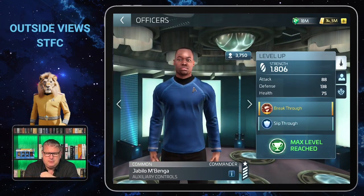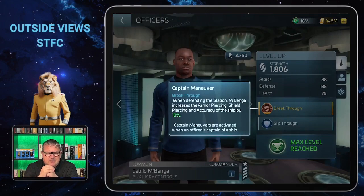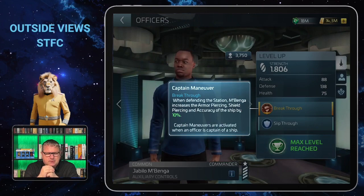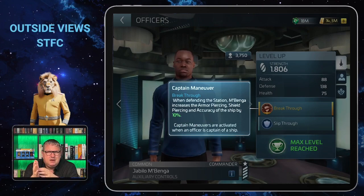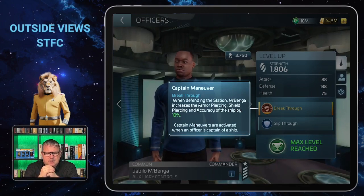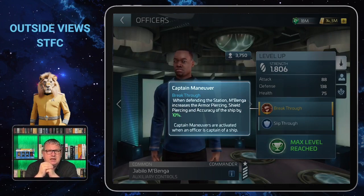Mbenga has a captain maneuver called Breakthrough. When defending the station, Mbenga increases the armor piercing, shield piercing, and accuracy of the ship by 10 percent. Among the older and common officers we've talked about on this channel, he is another one that's quite helpful when you need to defend your station.